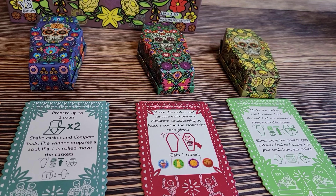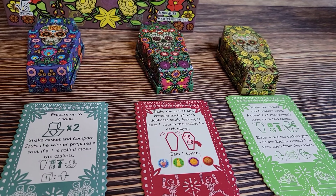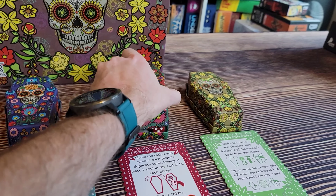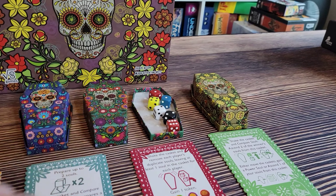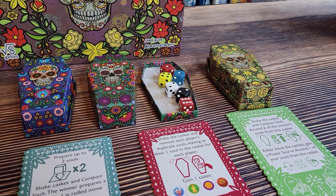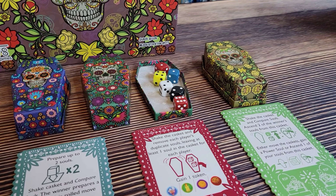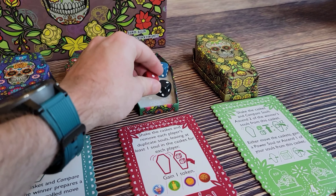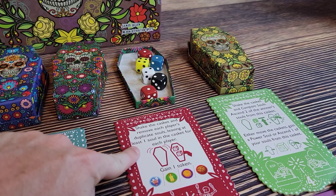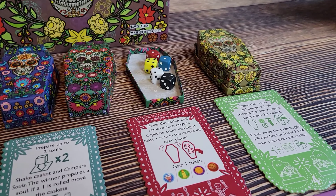The third action is to shake the casket and remove each player's duplicate souls, leaving at least one soul in the casket for each player. What that means is you need two dice of the same color with the same number. In this case we don't have any — the red player is the only one with two dice and they're not the same number. But if they were the same number, say two ones, you would get to remove one of those dice since you must leave at least one soul for the red player. That's a way to thin out a player's advantage.